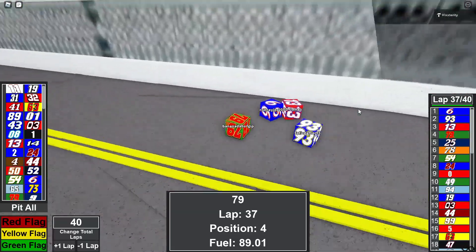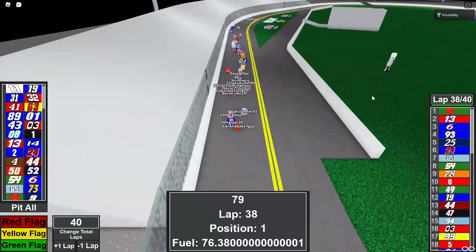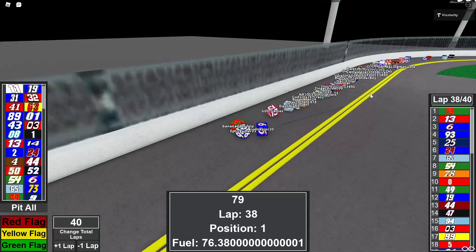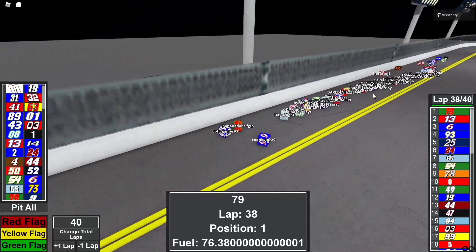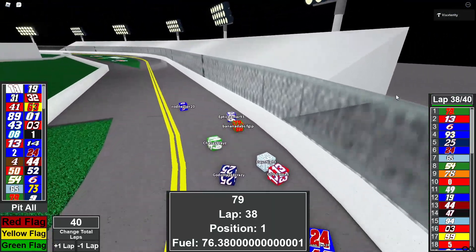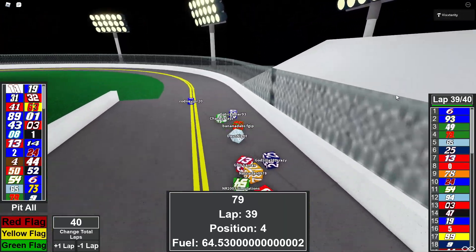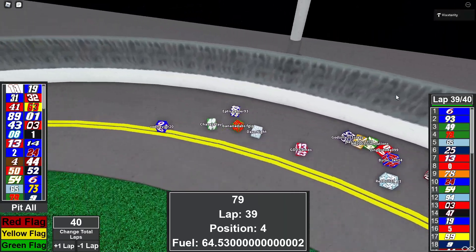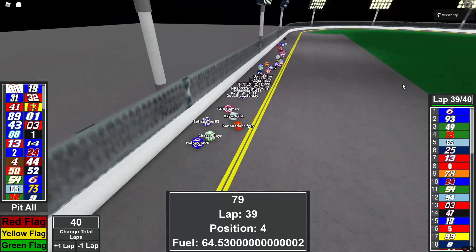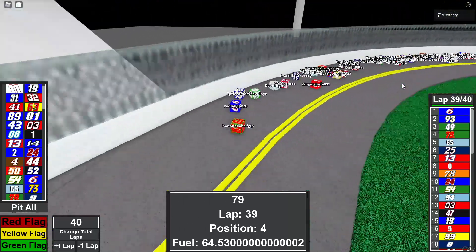Banana Dabs goes to the inside. Banana Dabs hasn't won a race yet, EptiGamer hasn't won a race yet — we've got a lot of people going for their first win right here. Lap number 38. Day and Night is leading the second pack. There's a four-car breakaway for the lead. Remember, you have to win and be in the top 32 in points in order to make it to the playoffs. Rodney JPR is in the lead but goes down to the double yellow line as Chasey Plays in the 49 is there. Banana Dabs goes down to the inside. White flag — final lap at Daytona.